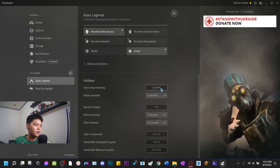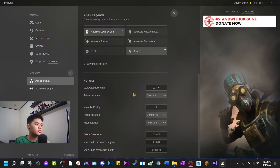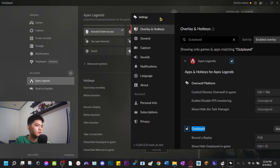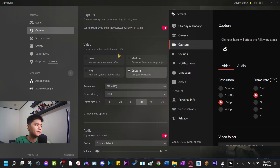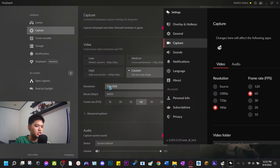Going down to hotkeys — what's funny is you have these settings customized in your recipe, but when you go into the game and press a hotkey it has a different setting. There are two separate settings panels. For example, in the Outplayed app capture settings I have 720p, 10,000 bitrate, 60 FPS, but the Overwolf settings panel is separate. I recommend making both of these the same so there's no problem.